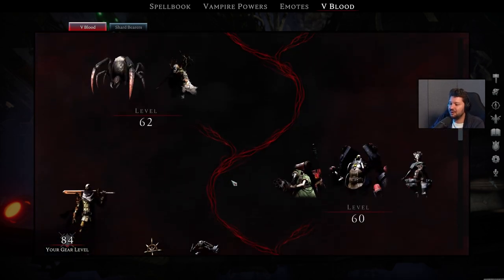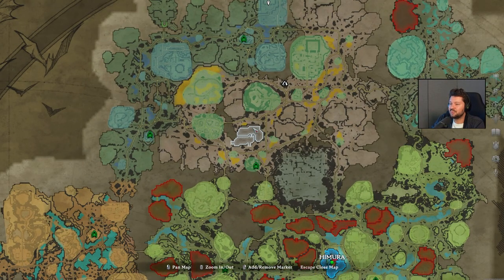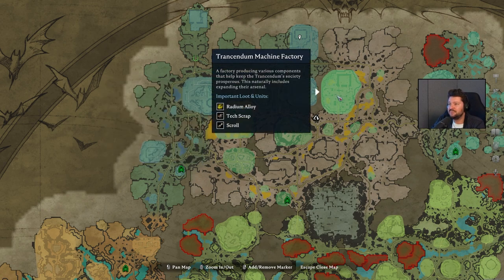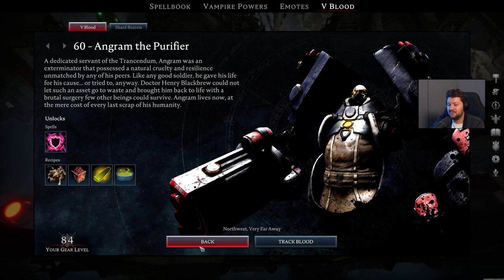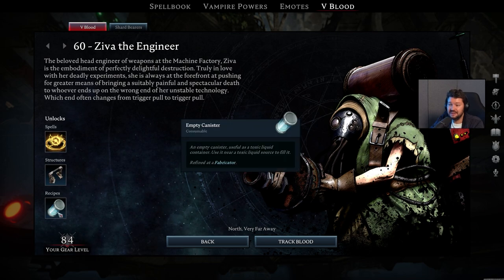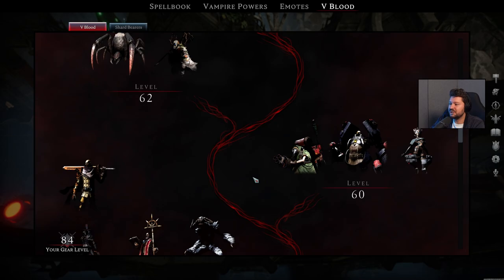Once you've made your set of armor, you basically want to make your way to the Gloomrot South. Right here we have two pretty interesting areas: the Pools of Rebirth and the Transcendent Machine Factory. In the Pools of Rebirth you will find Engram the Purifier, who gives you access to the Radium Alloy Blueprint. If you go to the Factory, you will find Ziva the Engineer, and if you take him down he will give you access to Empty Canisters as well as the Fabricator, which is a very important new structure for your base that unlocks a lot of new stuff.